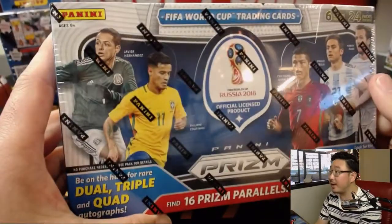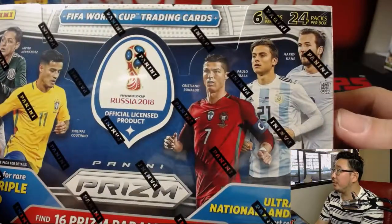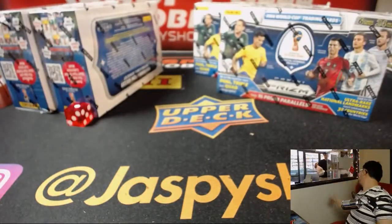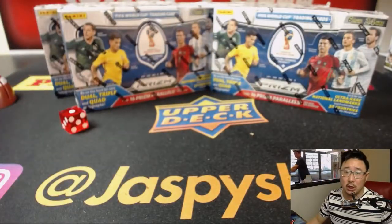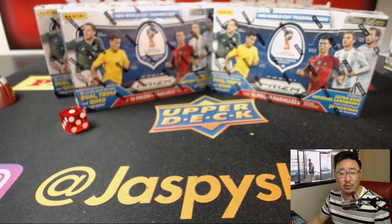So here's what we're looking at right here — Chicharito, Coutinho, Ronaldo, all these guys right here. So this is pretty cool. There's four boxes here. We've got the four boxes of Prism World Cup. World Cup this year — very excited about that. Mid-June is when this is going to happen.